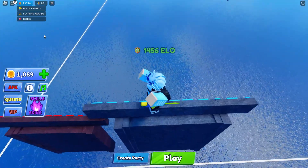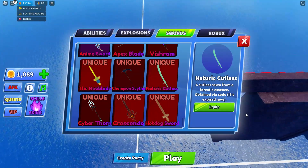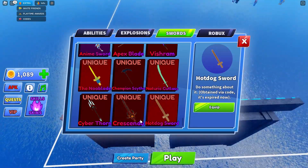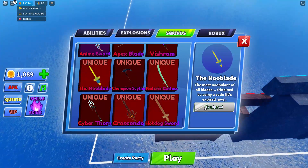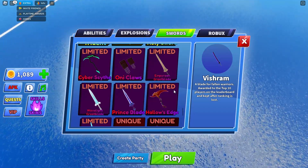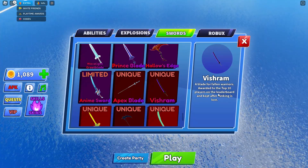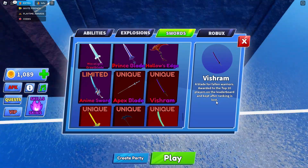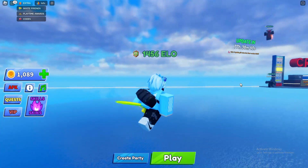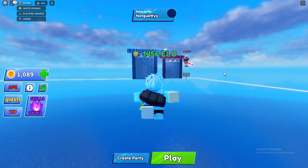There are also a lot of unique swords you can get from quartz, so make sure you watch my videos for those. The best one is still the New Blade. There's also the Fish Ram sword, which you get by reaching the top 10 players on the leaderboard — that's pretty cool. You can also get admin swords in Blade Ball, which are swords only admins can have.